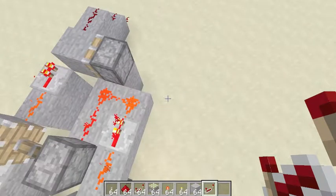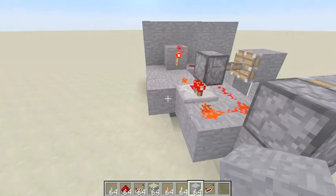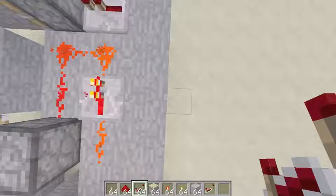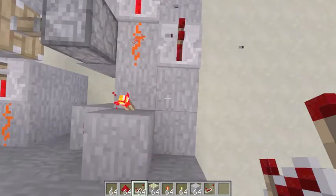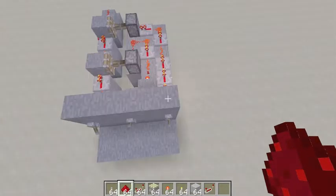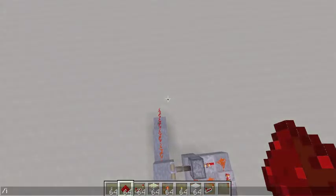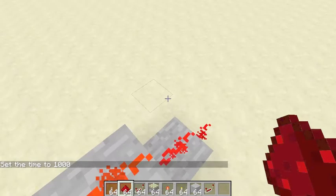Now we just need to connect the other piston with a line of redstone dust and repeaters. I'll place repeaters at every place where redstone signals could collide. Once we flip everything to the correct combination there should be a redstone output. And there we go — this is your output, you can do whatever you want with it.